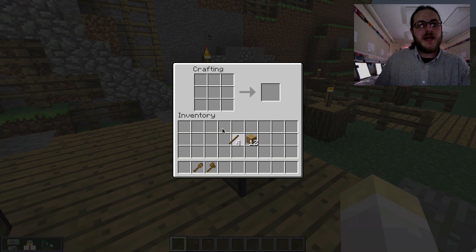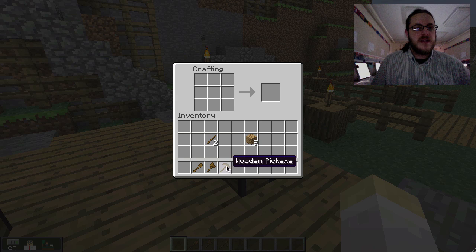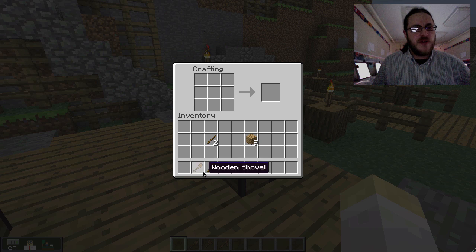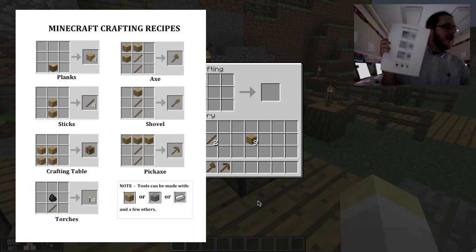The last tool is a pickaxe — you need a pickaxe to dig through stone, you remember that from the building area. To make a pickaxe, you just go one, two, three across the top. It does look like a pickaxe. With most Minecraft recipes, you put things in a pattern that sort of looks like what you're trying to make — not always, but usually. I have a wooden pickaxe. So now I've made all three of the basic tools: a shovel, an axe, and a pickaxe.